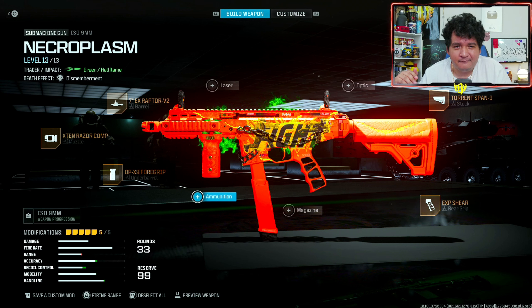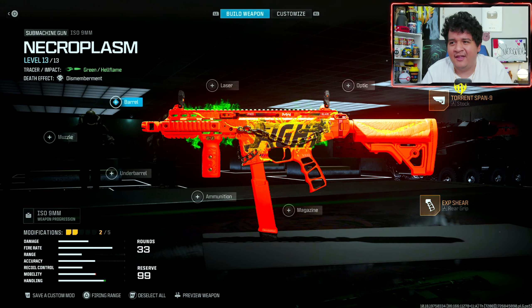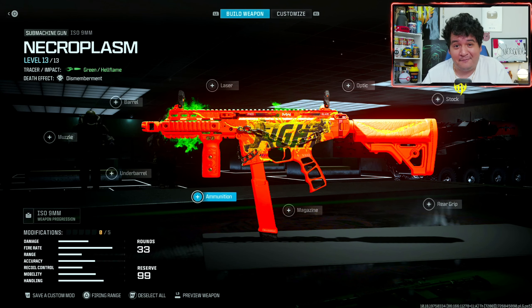I highly recommend you use this SMG right now because it might just end up being one of your favorite SMGs to rock. So of course I dropped some massive nukes with this ISO 9 millimeter, so let me go ahead and show you guys this new number one class for this god tier gun — the most horrific, fastest killing ISO 9 millimeter class for Season 6 of MW3.